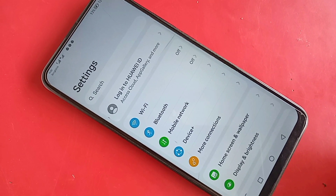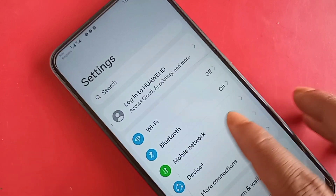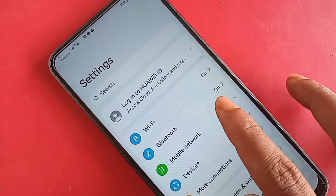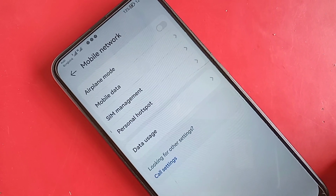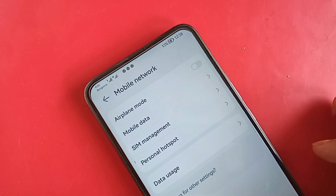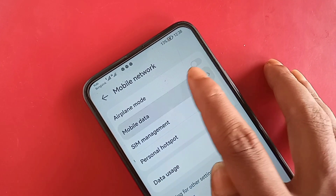From here, to enable your phone VoLTE call service, you will see an option called Mobile Network — click on it. When you click on Mobile Network, you will see an option called Mobile Data — click on it.